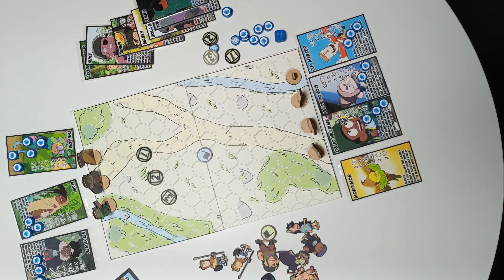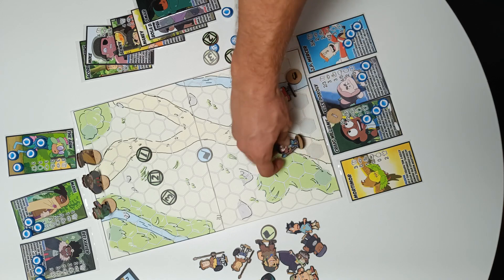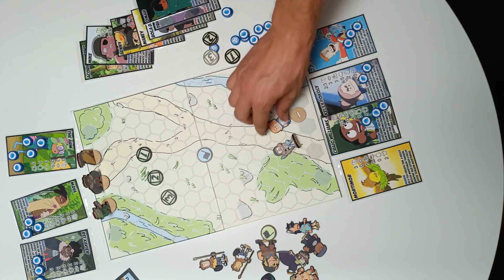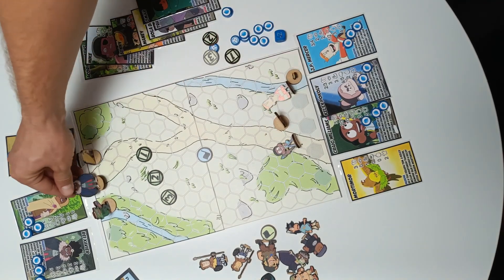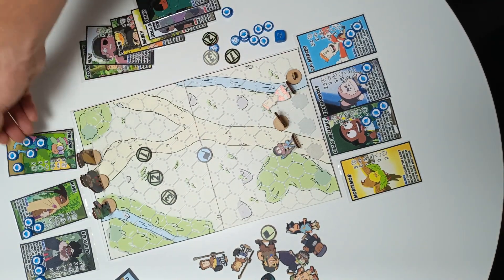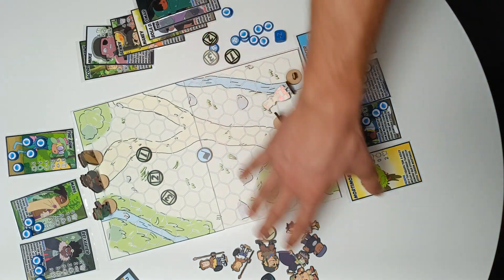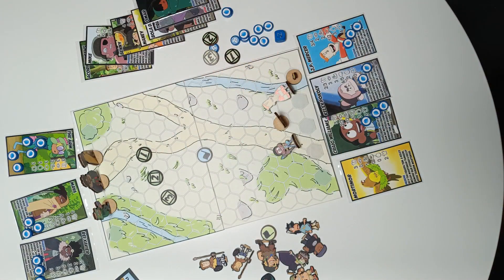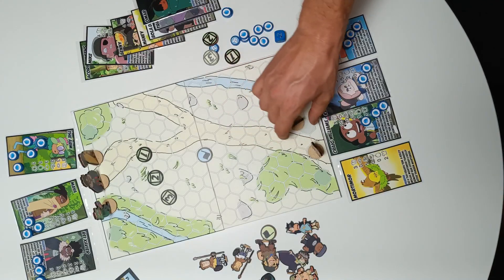This game simulates the dispute between the Creek kids. The good ones: JP, Kelsey and Craig. And the bad ones: King Savior, Amaya and the Arm.